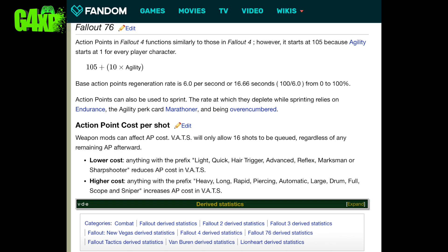Weapon mods can affect AP cost. VATS will allow you 16 shots to be queued, same as Fallout 4, regardless of AP afterward. To lower the cost, anything with the prefix light, quick, hair trigger, advanced, reflex, marksman, or sharpshooter reduces AP cost in VATS - that's mostly weapons and armor.